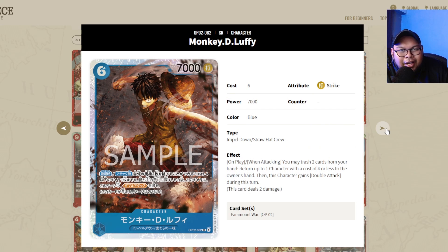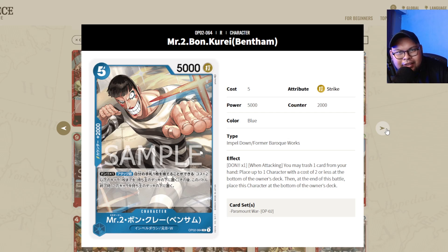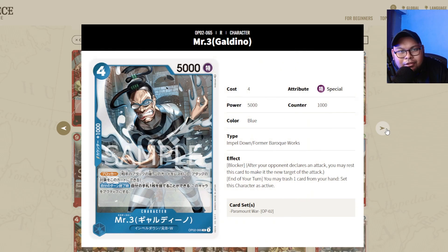Monkey D. Luffy Super Rare is a staple in Ivankov decks — get a playset. Mr. 1 is me future-proofing Nami players: get a playset and keep it in the back pocket, because once OP03 comes along and you get your Namis, this card's going to be necessary. Mr. 2 is a staple counter — if you don't need it, you can use other 2k counters, but get a playset if you're playing Ivankov. Mr. 3 is also a staple for Ivankov decks — it's really good, definitely play Mr. 3.